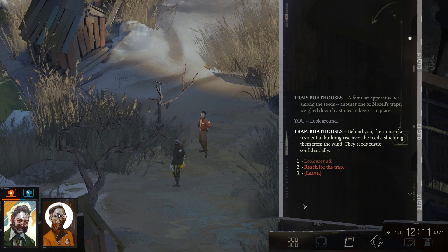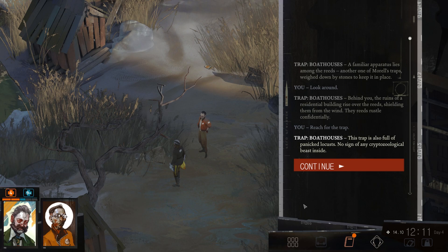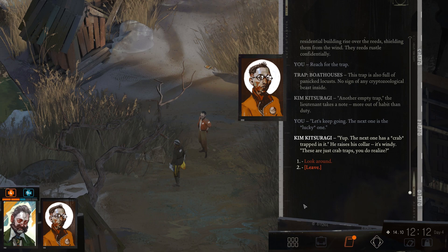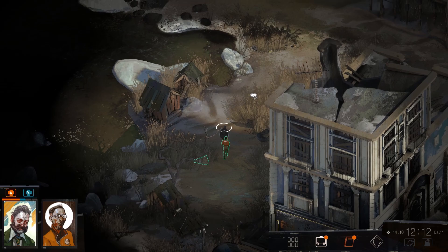Look around. Behind you, the ruins of the residential building rise over the reeds, shielding them from the wind — the reeds rustle confidently. Reach for the trap. The trap is also full of panicked locusts. No sign of any cryptozoological beast inside. Another empty trap. Lieutenant takes a note, more of habit than duty. Let's keep going. The next one has a crab trapped in it. He raises his collar — it's windy. These are just crab traps, do you realize?